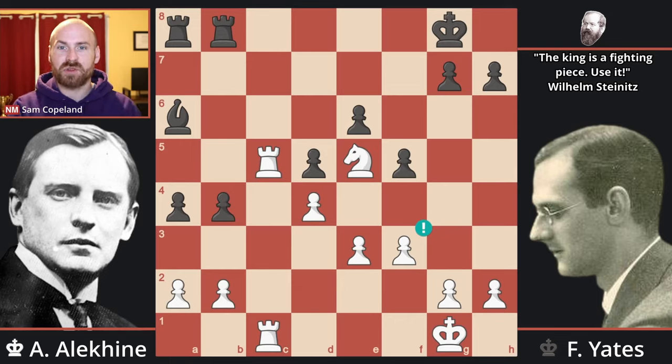Throughout the 1920s, Alekhine was winning great attacking game after great attacking game. His victories over Bogoljubov, Réti, and Grünfeld are some of the greatest attacking games of all time. However, my number one best chess game of the 1920s is a game he won largely without tactics, without attacking play — it is his victory over Yates. A game featuring domination of the open file, good knight vs. bad bishop, active king, and, in the end, a beautiful mating pattern. I hope you enjoy this masterpiece.